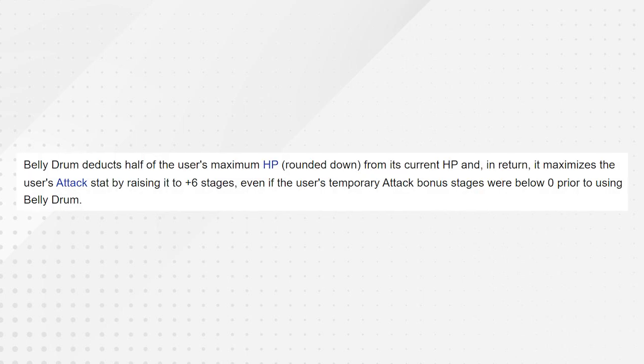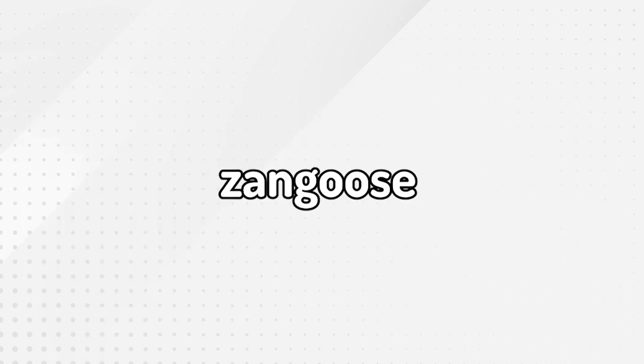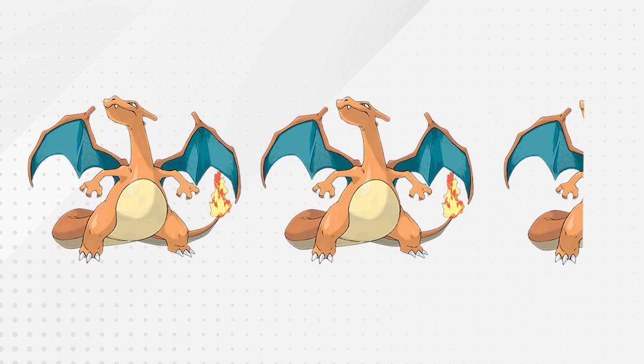Finally, we have our Belly Drum sweeper: Zangoose. With a surprisingly good base 115 attack and solid priority in Quick Attack, Zangoose can become an instant threat. Zangoose also gets solid coverage like Power Trip for Ghost types and Close Combat for Rocks and Steels that resist Normal. After a Belly Drum and Terastallization, a single Quick Attack can kill 2.15 Charizards — a standard of measurement I just made up.